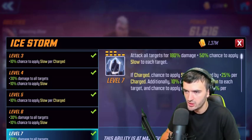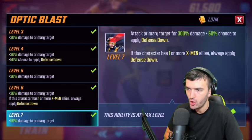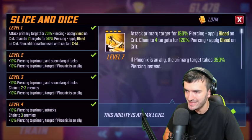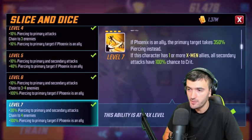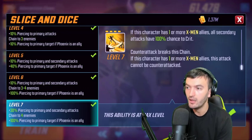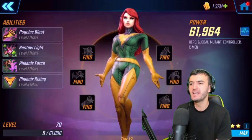Cyclops got a small update: if this character has one or more X-Men allies, his basic always applies defense down. Wolverine also got a change — if he has one or more X-Men allies, all secondary attacks have a 100% chance to crit, and his basic attack cannot be counter-attacked. Both are solid improvements for the X-Men team.